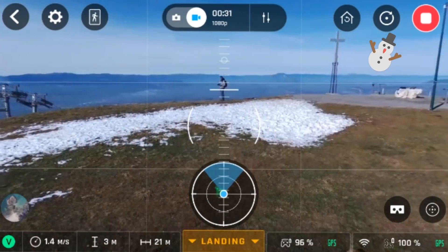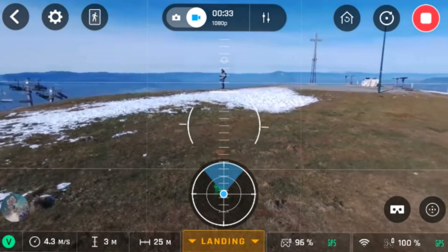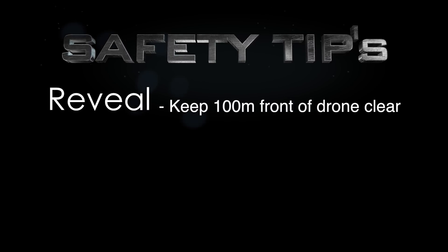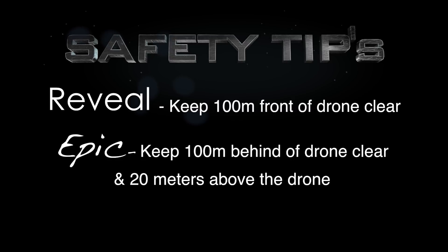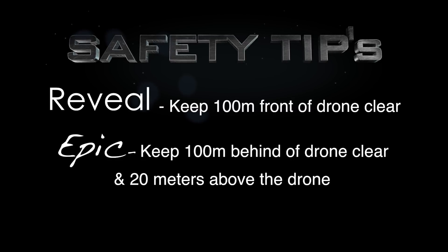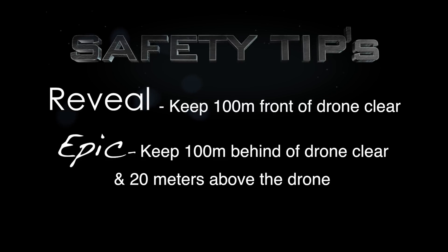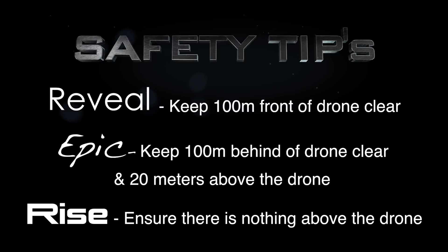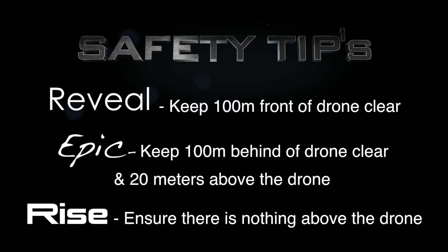Before we get into the demos I'd like to share a few safety tips. Number one: when using reveal, ensure that you have up to 100 meters of free space in front of your drone. Number two: when using epic, ensure that you have up to 100 meters behind your drone and 20 meters above your drone of free space. Number three: when using rise, ensure that there is nothing above your drone. I hope you have taken these notes down because they will be very important when you use these features.